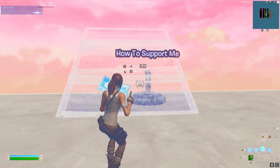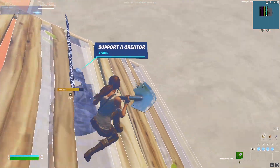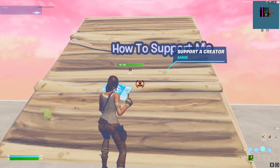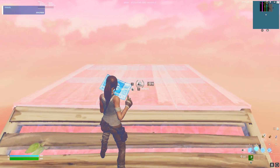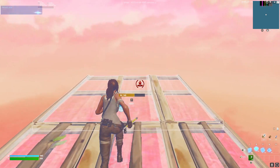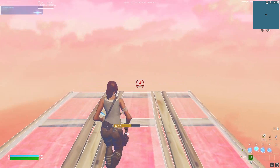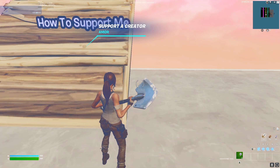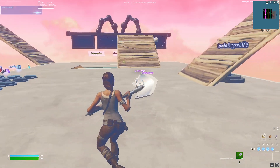Go back to the 'Support Me' sign. You want to build three stairs — place the first one kind of inside the structure, not too far left or right, right here. Build three: one, two, three. Then get your floors out and build 11 floors: one, two, three, four, five, six, seven, eight, nine, ten, eleven. There's going to be another XP token — tap it to collect.